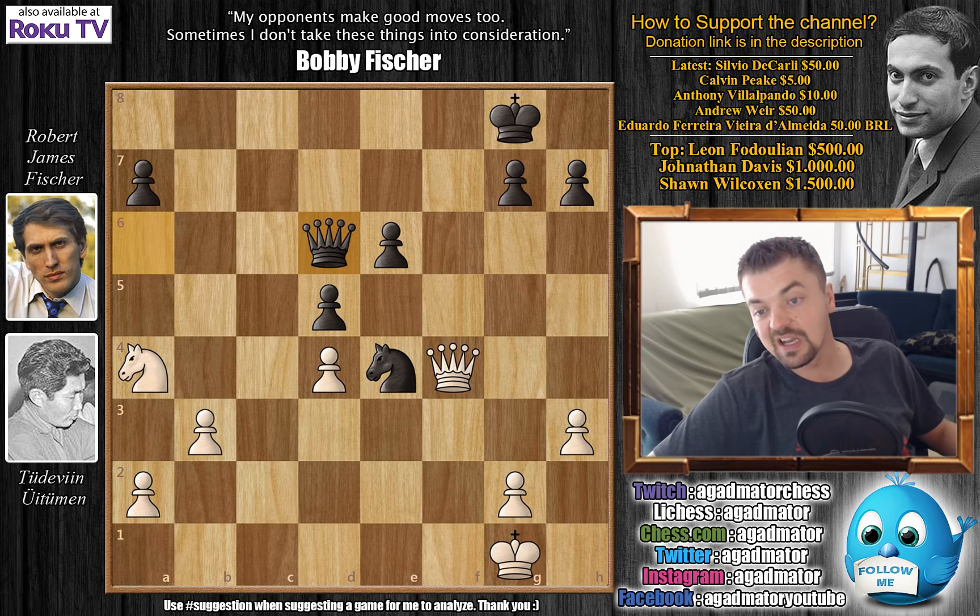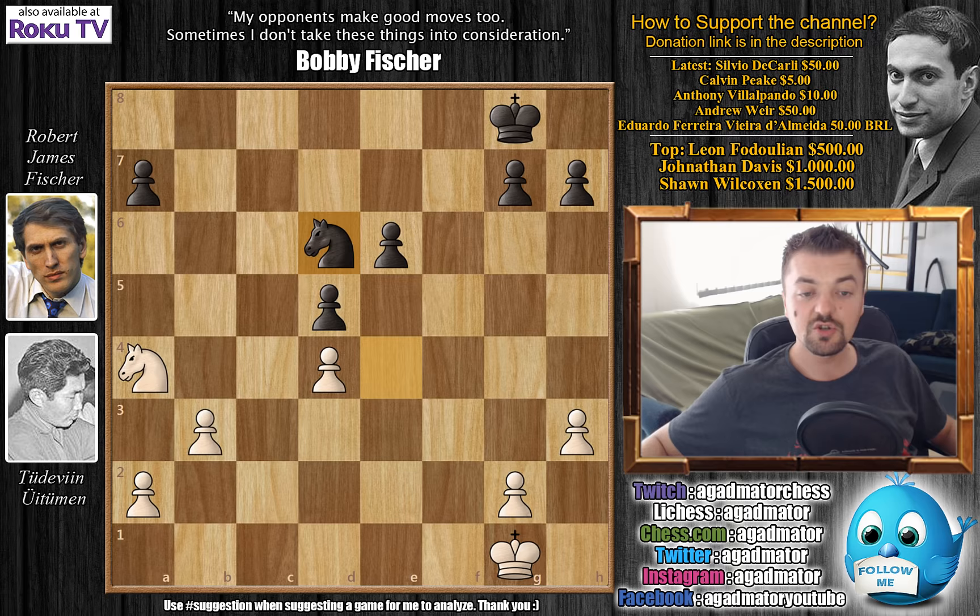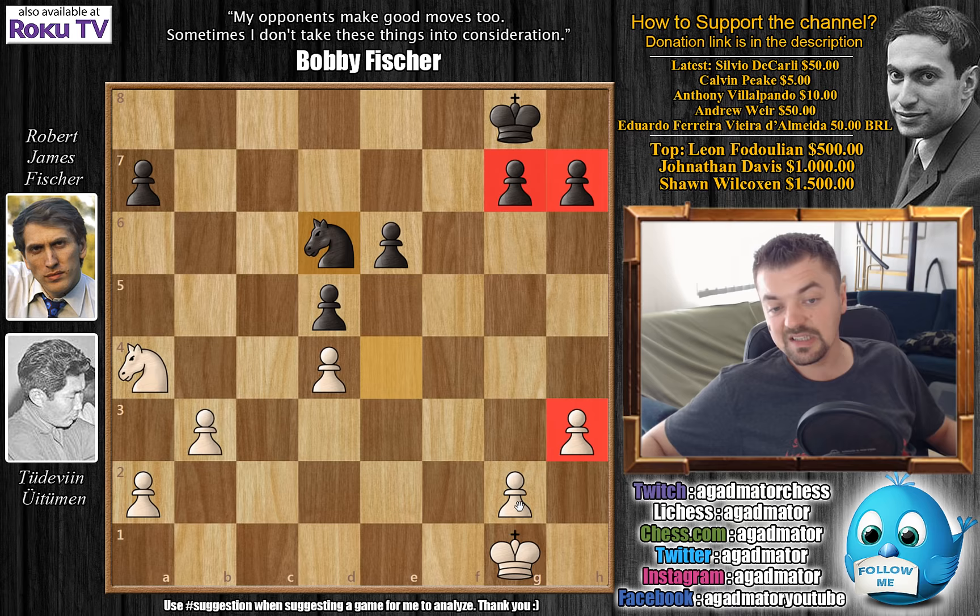Queen captures and knight captures — we've reached an endgame where material is completely equal: two pawns each on the kingside. The difference is Fischer has an advantage of two pawns against one in the center, while Uituman has two against one on the queenside. It's a pretty equal endgame.